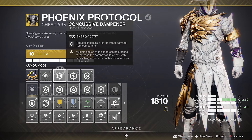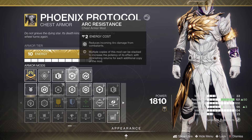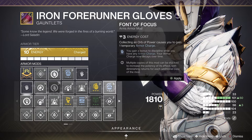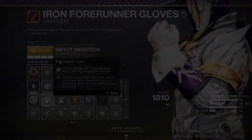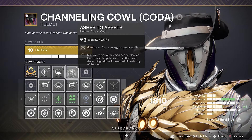For your chest armor run Concussive Dampener to help reduce incoming damage from grenades. Also run an arc resist mod because incoming arc damage is increased by 25%. For gauntlets run any mods to boost your ability regen or create orbs of power. Finally for the helmet I suggest you have a Heavy Ammo Finder mod on along with Ashes to Assets to get your super back on grenade kills.